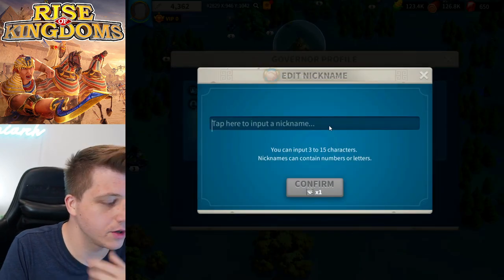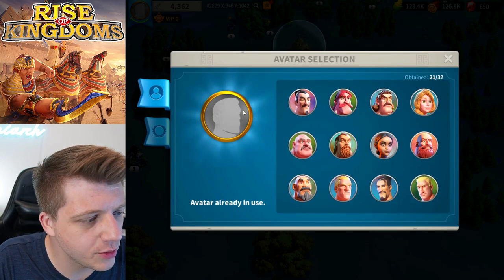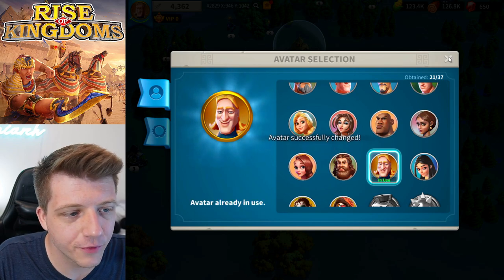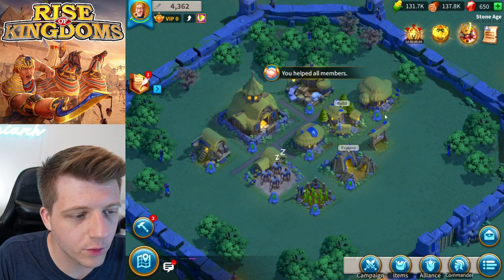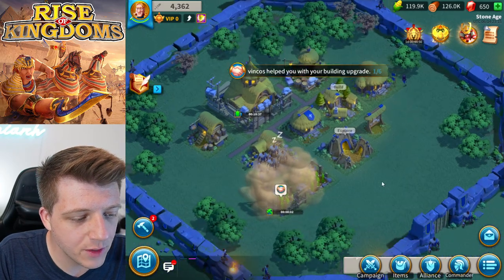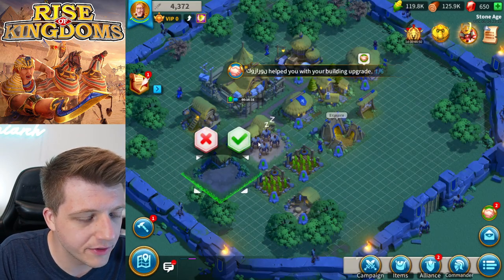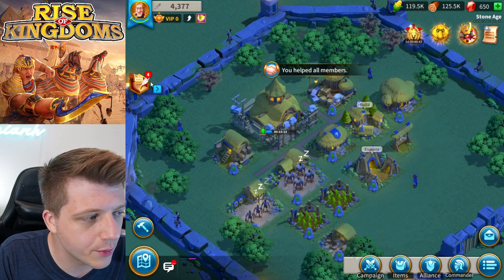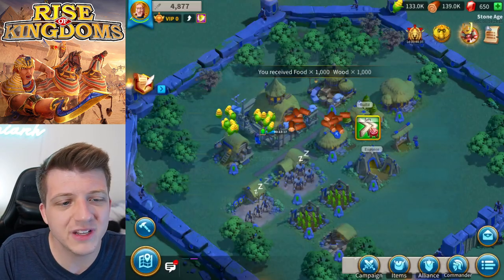We rename ourselves 'King Pharaoh Omniark.' We can't do a custom icon until City Hall level 8, so we're stuck with the default troll icon for now. We claim our rewards and upgrade our city hall. We build out our resource production buildings and set up the archery range. We can get up to six alliance helps at the beginning — wait until you hit the maximum before you speed things up.